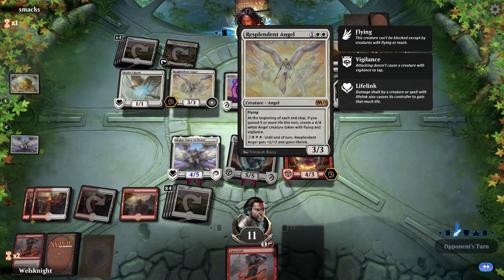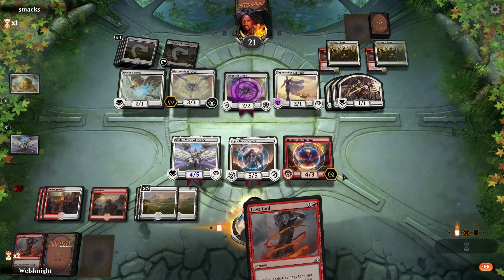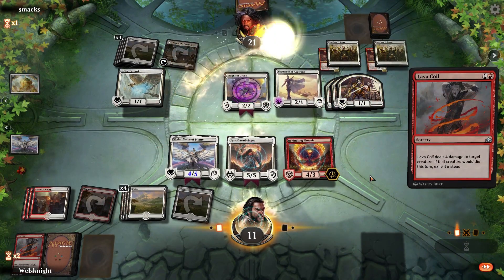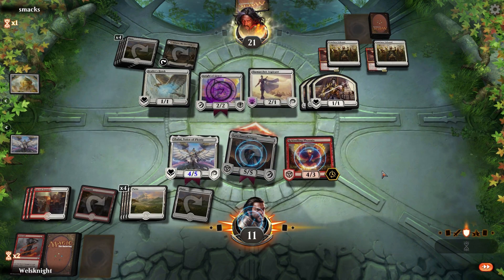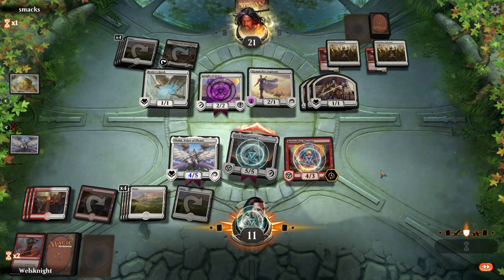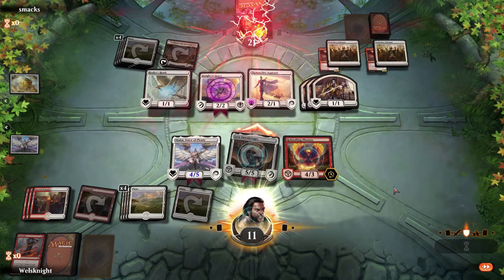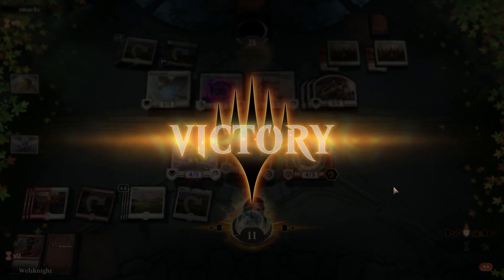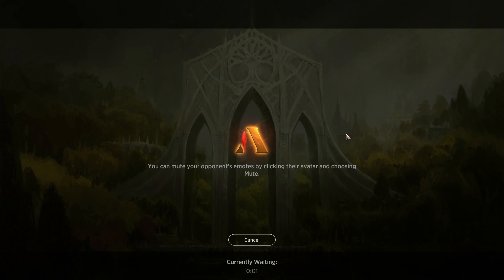They have their own Resplendent Angel — interesting. I think I'm gonna Lava Coil the Resplendent Angel; I think that's the right move. Get rid of that, attack with Lyra. Looks like they might be about to concede — yep, they scoop it up. I don't think they really had any answers to Lyra.